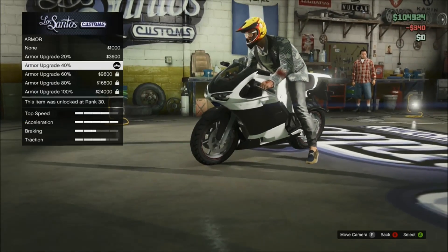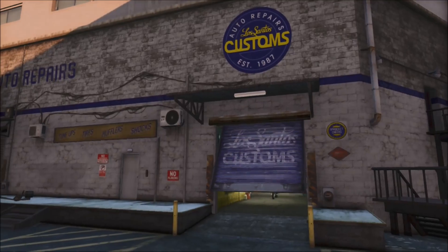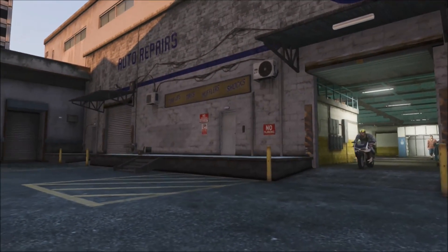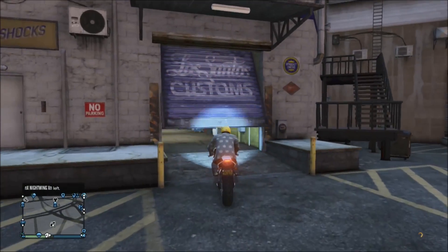After those first two steps, take your motorbike and go to Los Santos Customs. Make sure your bike is customized to the max — your bike needs to be worth $50,000. Put armor on it, make sure you've got the best horn, turbo, and spend all of your money customizing your bike.